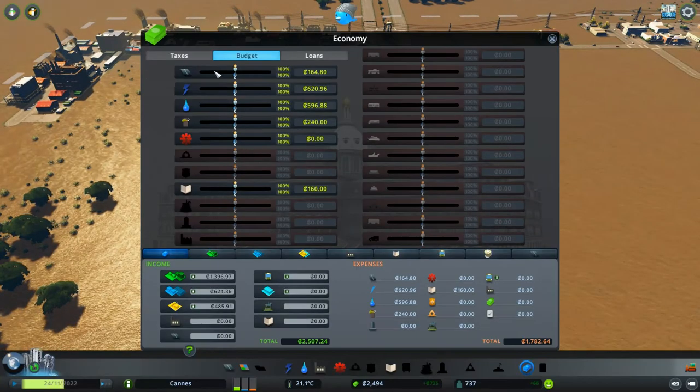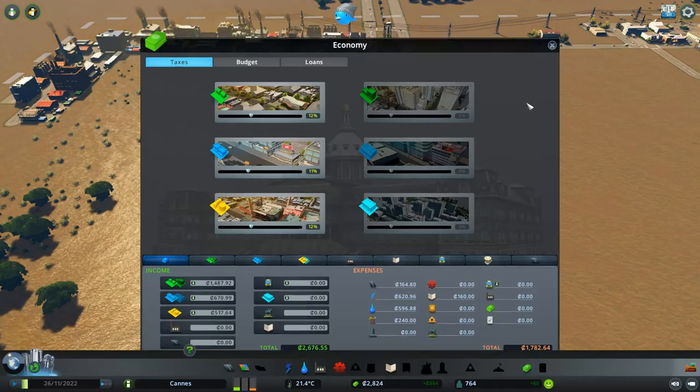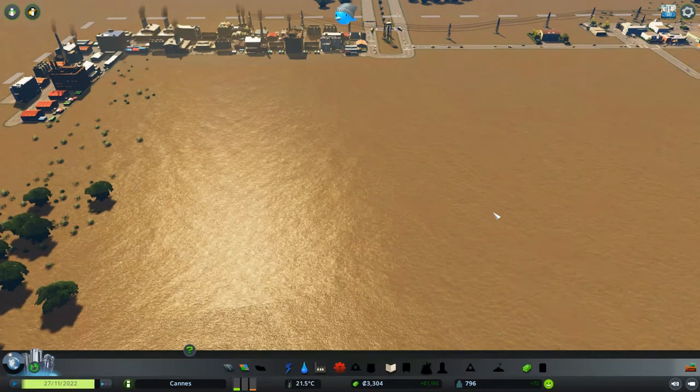We can now raise taxes. We're going to raise taxes up to 12%. We're going to do 11% for commercial and 12% for industry. That'll bring our money up a little bit quicker. Now we're making over $1,000 a day. We have 809 civilian population now.